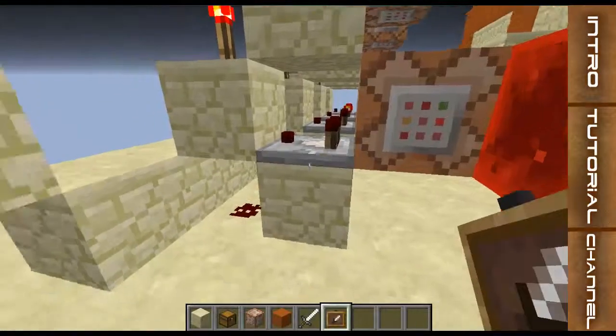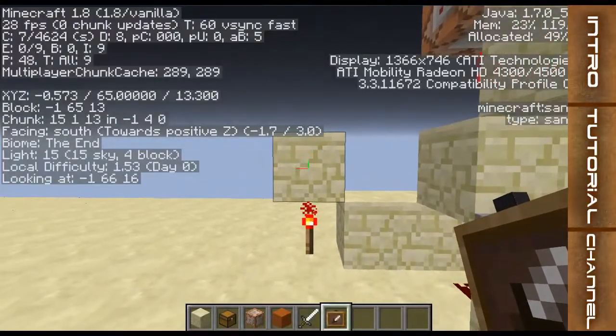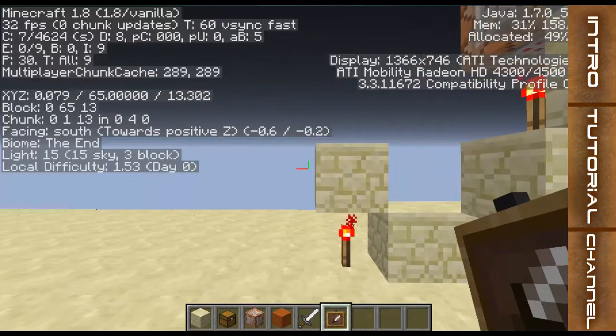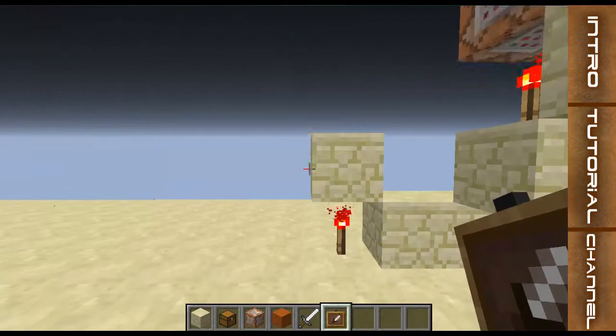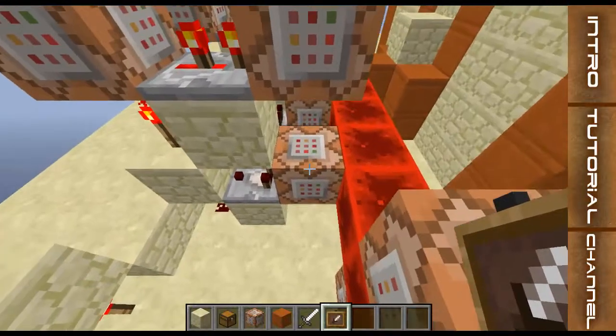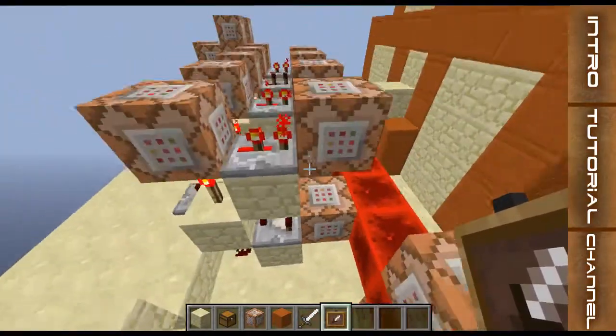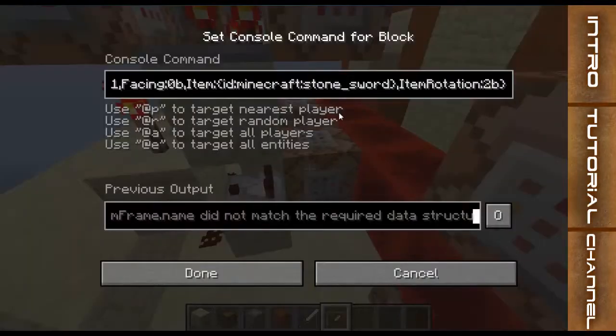After you specify the location, it's facing 0B. I'm not sure of the exact numbers, but 0B is south, so south is 0 — maybe north is 3, I'm not sure. The item I'm looking for inside is a Minecraft stone sword, so ID colon Minecraft stone sword.